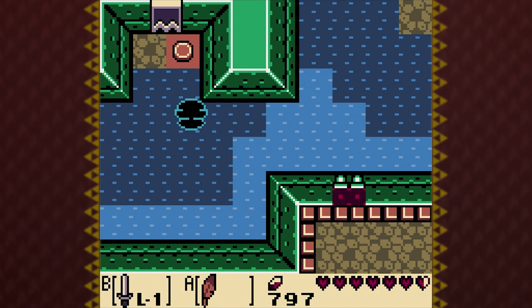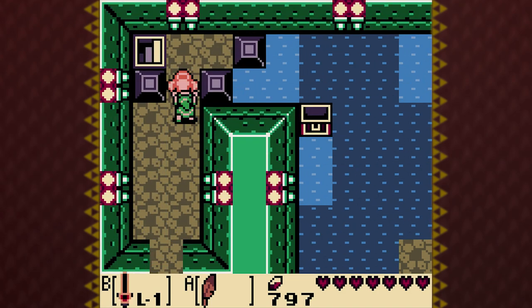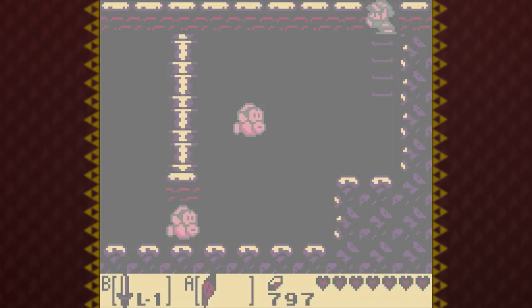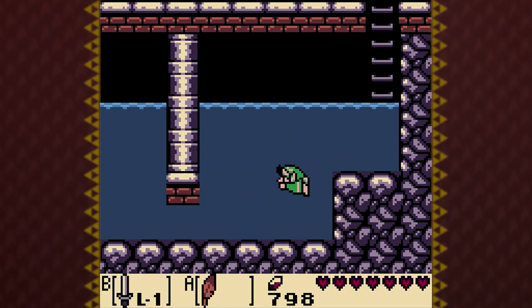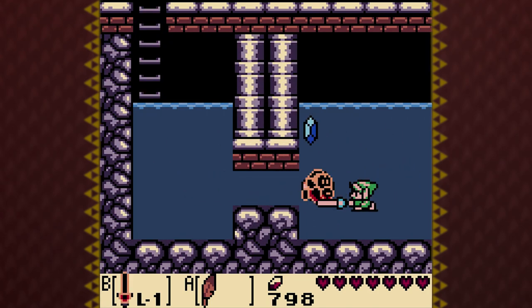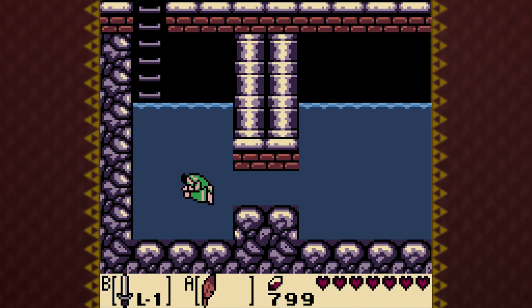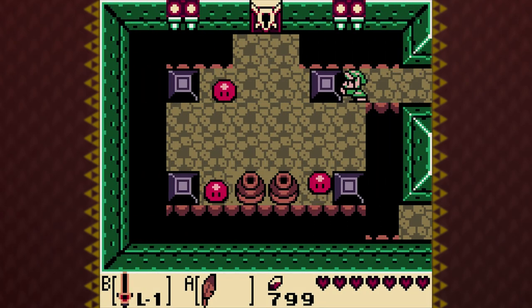I am finally ready to move on to the last area. Use my last key, go down here. So these guys are Cheep Cheeps — another Mario enemy. I like that you can use your sword underwater. That is helpful. And ready to take on the nightmare.